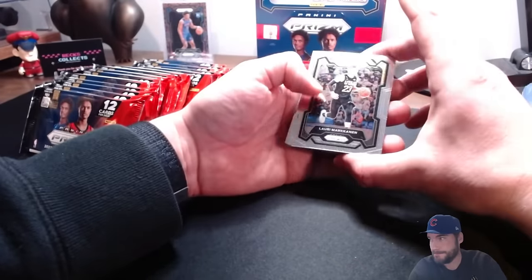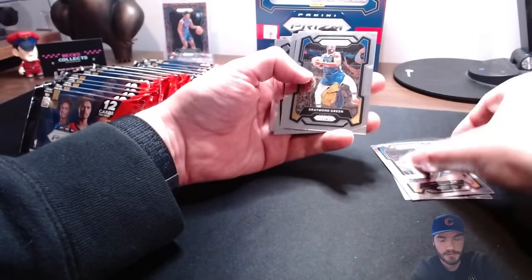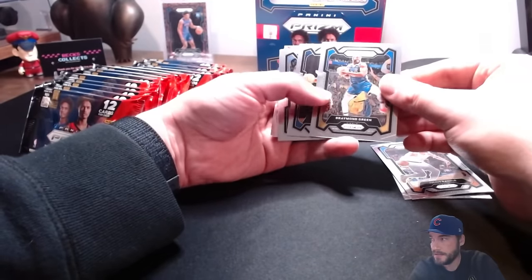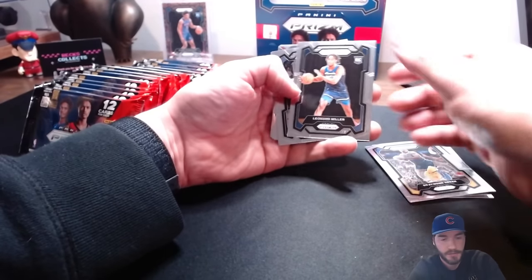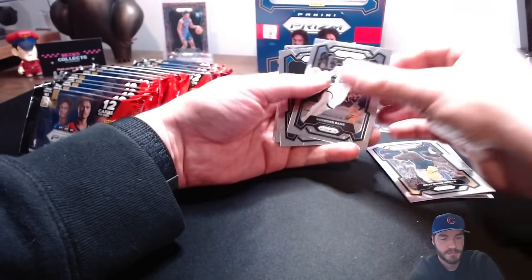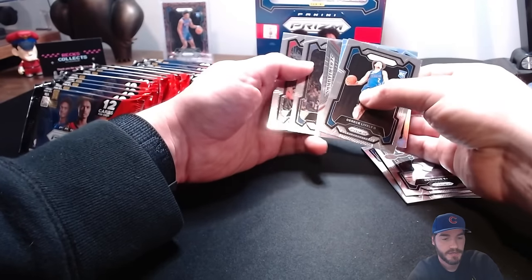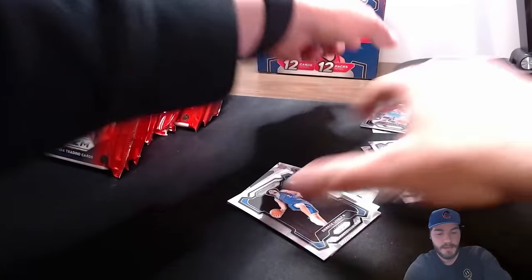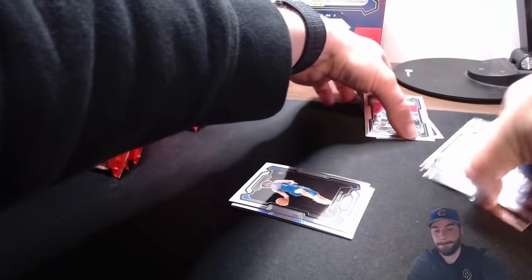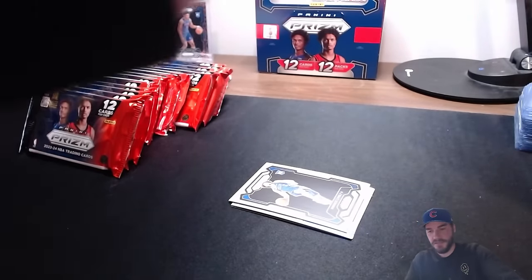Lauri Markkanen, Julius Randle, Draymond - Mr. Chokeout himself - Leonard Miller rookie card, Desmond Bane, Derek Lively rookie, looks like we got a sig. Derrick Rose, Knox, Leaky Black. Let's see if we can keep lucking out with our signatures - that's been our sweet spot in these four hobby boxes. Silver is Andre Jackson Jr. - that's like the fourth one we've pulled. And here we go with our signature.